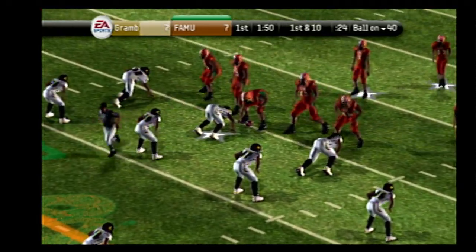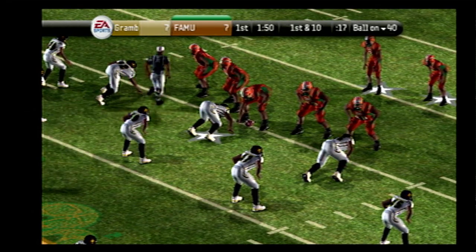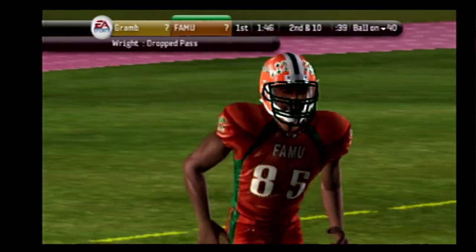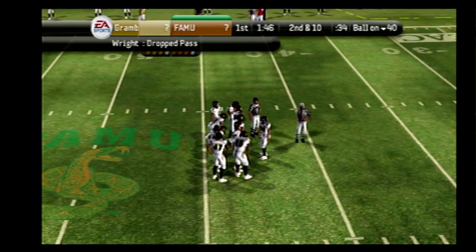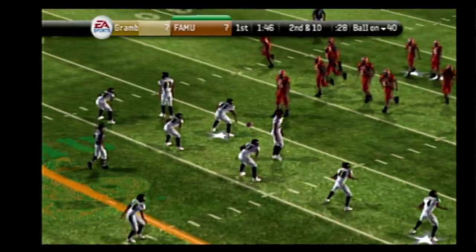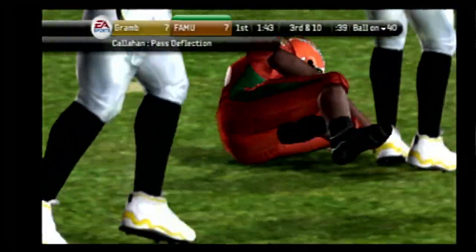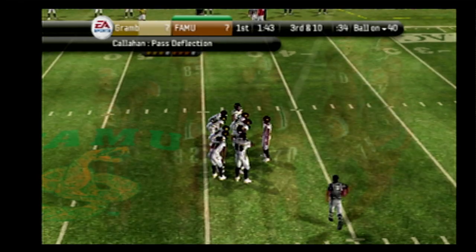Florida A&M lines up in a shotgun set. First down — look at the throw, look out! It falls incomplete. Wright was the intended receiver on that pass, that'll make it second down. Second down, ball on the 40-yard line. Williams back in the gun, short slot — they can't connect, incomplete. Excellent job of getting a hand in there to break up the pass. That one had reception written all over it, but the defender stepped up and made the play.